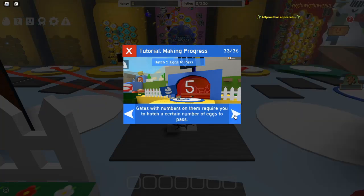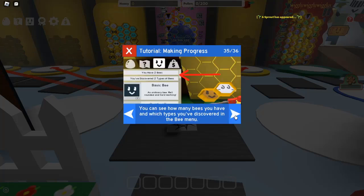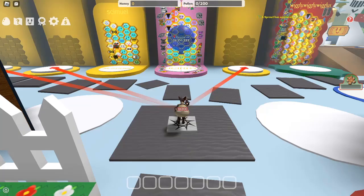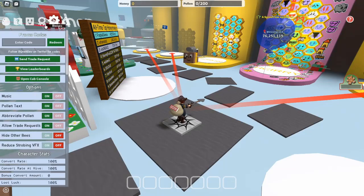How to redeem codes: Redeeming codes in Bee Swarm Simulator is a straightforward process. Follow these steps: Launch the game and open Bee Swarm Simulator on Roblox. Access Settings by clicking on the cog icon located in the top left corner of your screen. Select Promo Codes in the Settings menu, enter your code into the provided field, and click Redeem. Ensure you enter the codes exactly as they appear, as they are case sensitive.